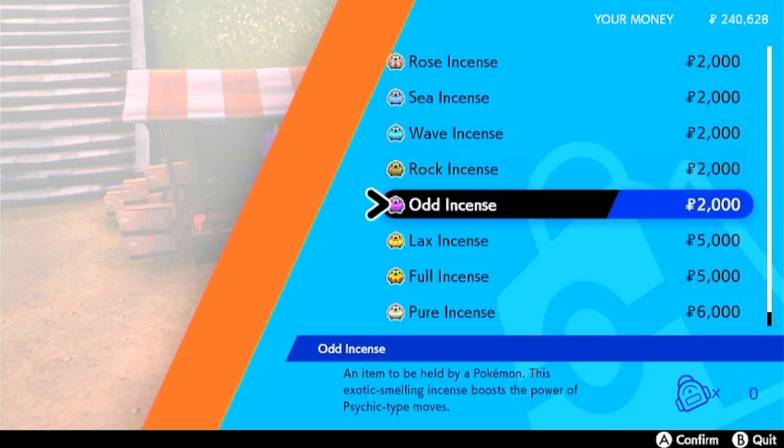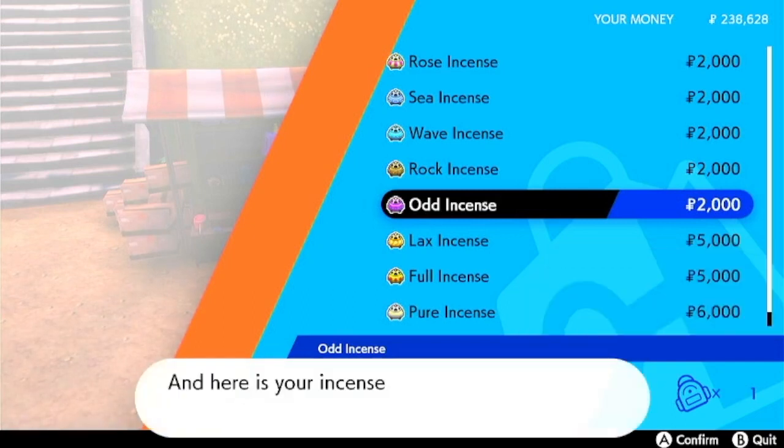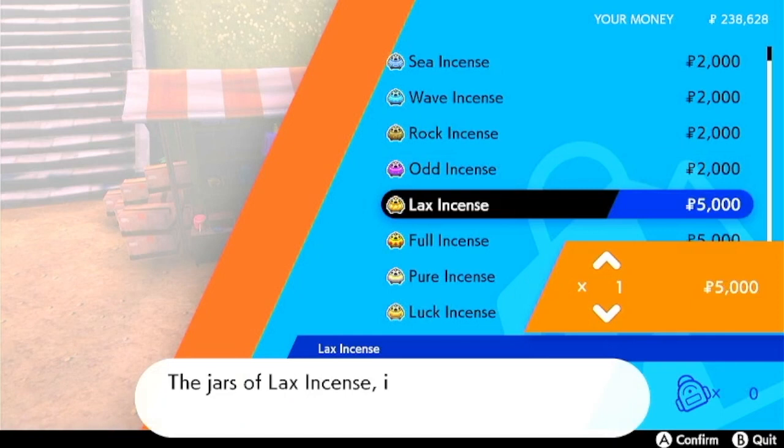The incense I wanted is the odd incense. I'm gonna try to breed certain Pokemon which you need an incense for. Thank god I'm not failing like what I did — in one video on my other channel I was trying to breed a Pokemon to get the baby form, and I forgot to put the incense in. So that was a fail moment.